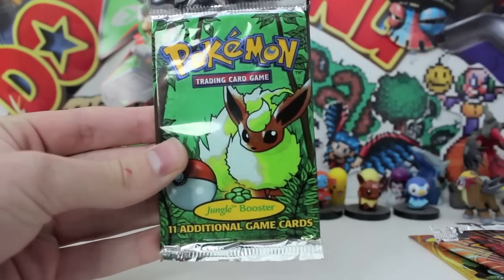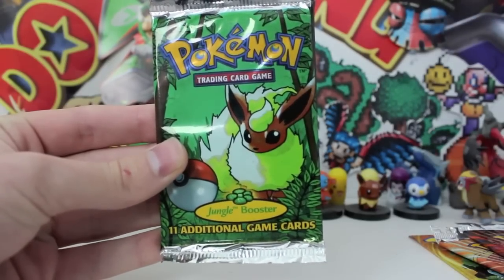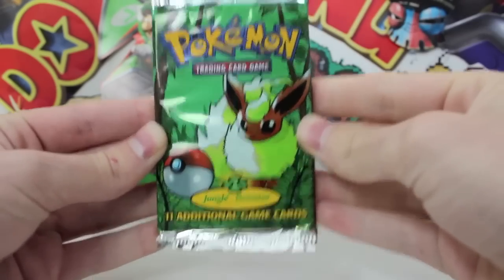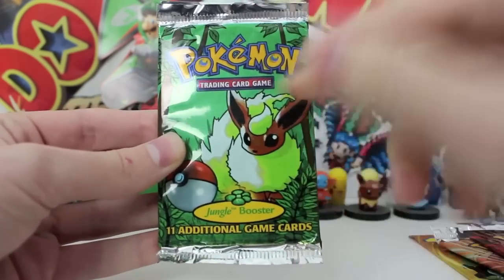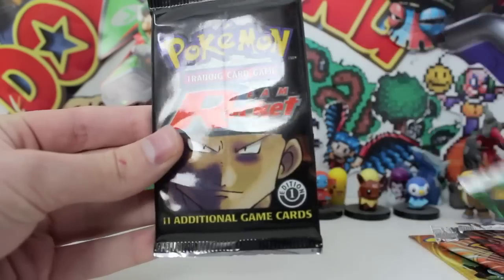It kind of hurts me to open this, but as I said before, honestly, I got given this and I haven't opened an old-school boost pack in so long — I'm dying. But yeah, this is a Jungle one, Flareon on the front, one of the coolest artworks as well. And you can tell the artwork here is all hand-drawn, it's so sick. What do you guys think? Leave a comment in the comment section below — which one's your favourite?